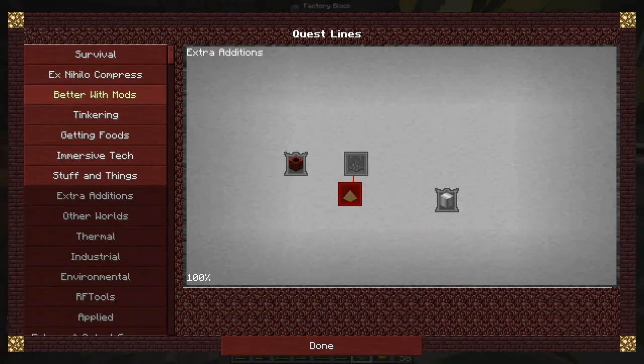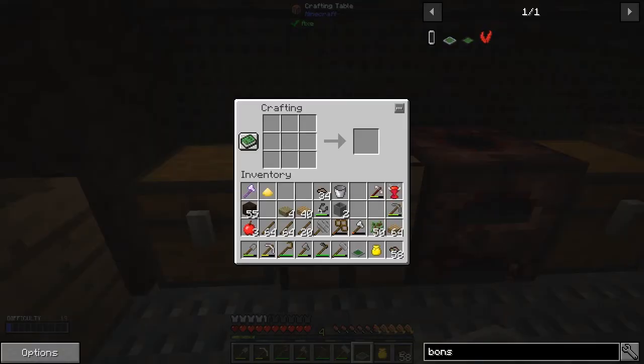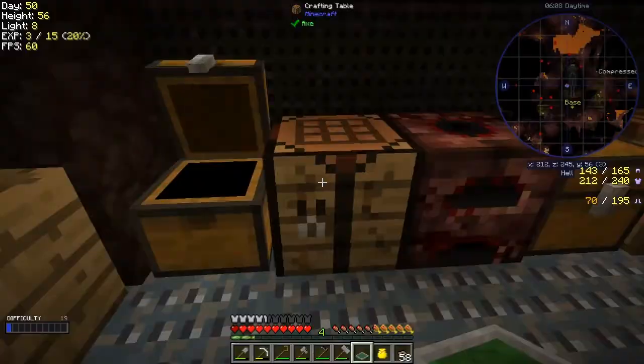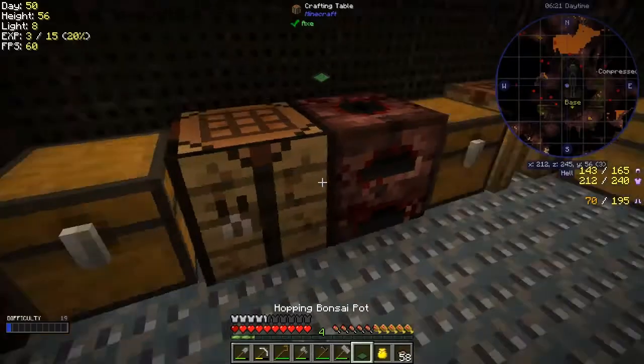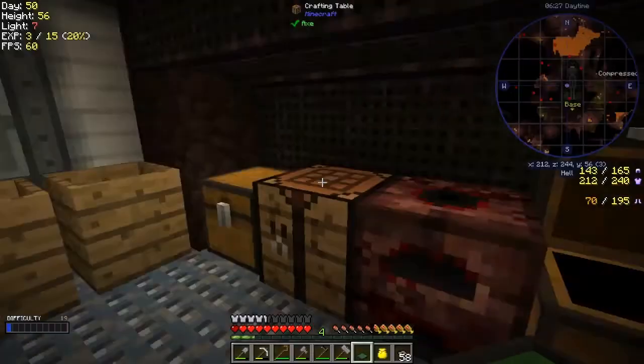Let me get the dirt out and make the bonsai pot. Now we have a bonsai pot! Looking at the quests — bonsai is now completed. So we've now got to make a hopping bonsai pot, which is just the bonsai pot combined with a hopper. I've got enough iron, and a chest. Let me make a hopper — it's the standard recipe. We can now do this — we have the hopping bonsai pot, and that should complete the quest. Fantastic!